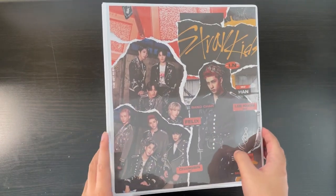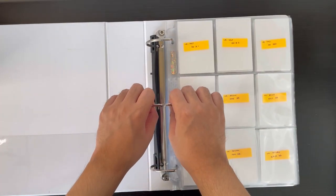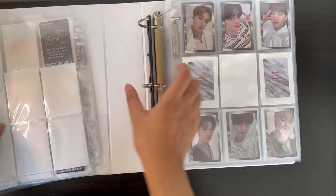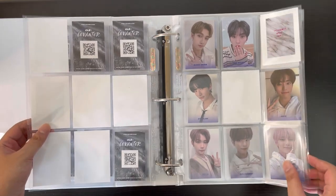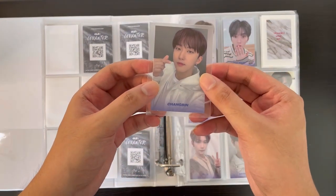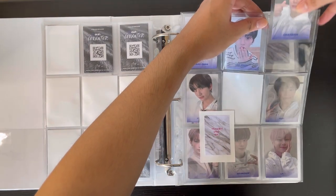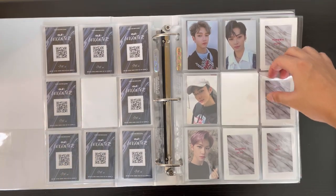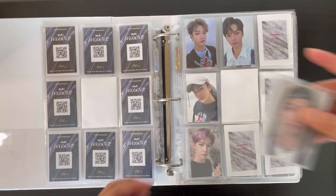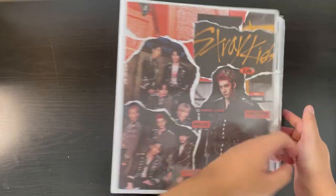First, we're going to be storing cards for my Stray Kids binder. But before we do that, I'm actually going to take out iKON and NCT because I bought a new binder and I'm going to transfer them there — but we'll see that later. So I just have a few things for Stray Kids. I have Changbin's name version card for Levanter, which completes this page. So exciting — I think this is our first complete page for Levanter. And then I have Ji Sung's selfie. Not much for Stray Kids today, so let's move on.